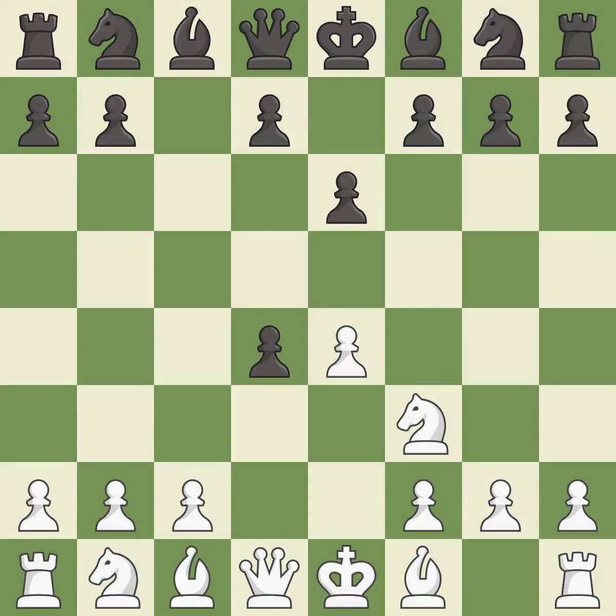Cxd4 gives black two central pawns versus one central pawn for white. Nxd4 recaptures the pawn and activates the knight in return for having one central pawn versus black's two central pawns. Nf6 develops the knight and attacks the undefended e4-pawn.